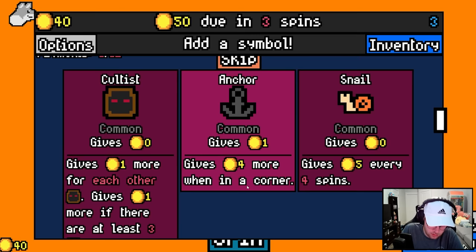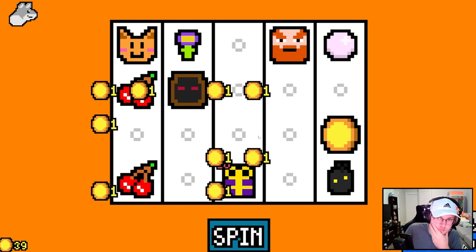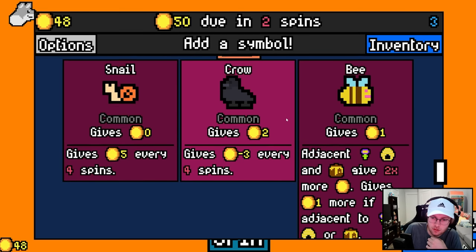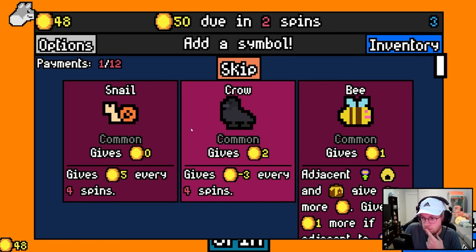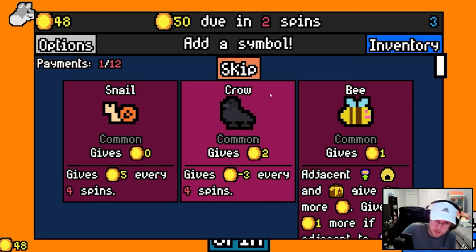Cultist? We can try Cultist as well. Bee, crow, snail. I was hoping for the honey. Honey gives five every four. I might just... I don't know. Skipping this early seems kind of bad, right? I'll take a bee.